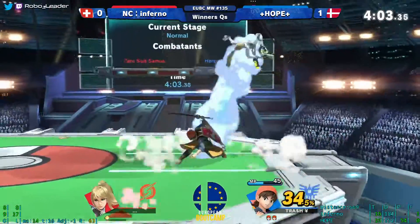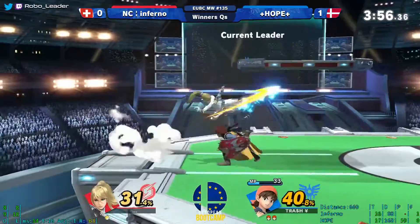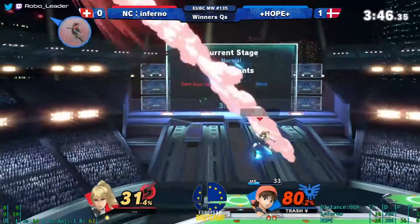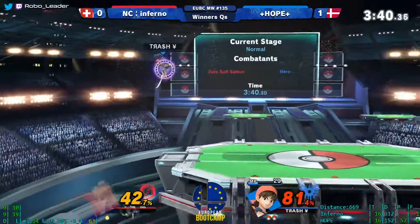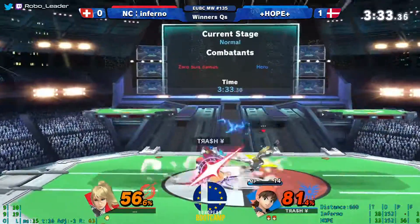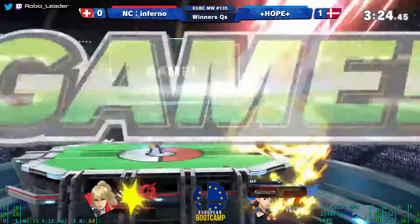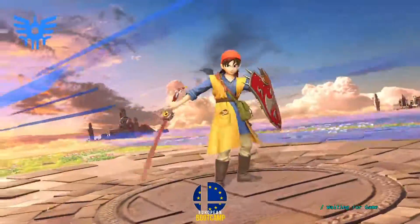Going just above the platform to bait Inferno into rolling in and then punishing with up-smash — that was a phenomenal read. Flip jump not working there, but that's a nice conversion. Both are giving each other a lot of stage. You don't want to stay that far back because you're cornering yourself, and being cornered as Hero means ZSS can control the game way too much. That's the balance with menu — you do have to corner yourself to find time to use it, but it's a trade-off. The bounce spell is great in this matchup but reduces the number of moves you have to worry about.